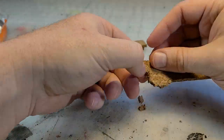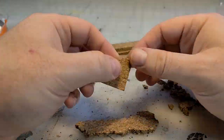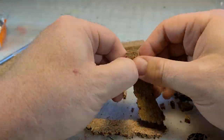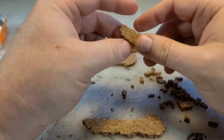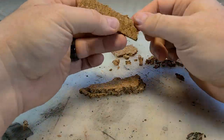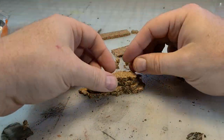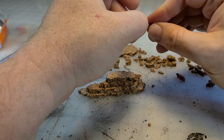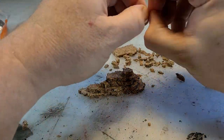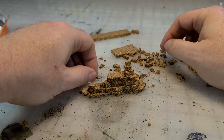Who has two thumbs and is absolutely obsessed with cork board? This guy. More cork board - and these pieces of scatter are just that simple. Break into shapes, larger ones on the bottom, the shapes get smaller and smaller as you go up top, then hot glue together.